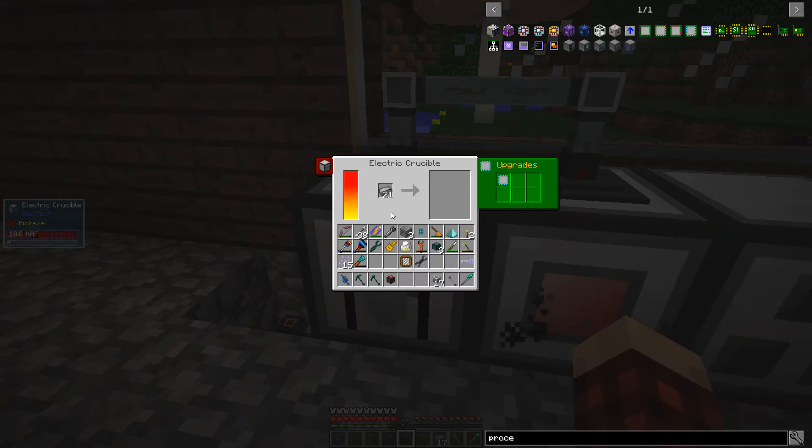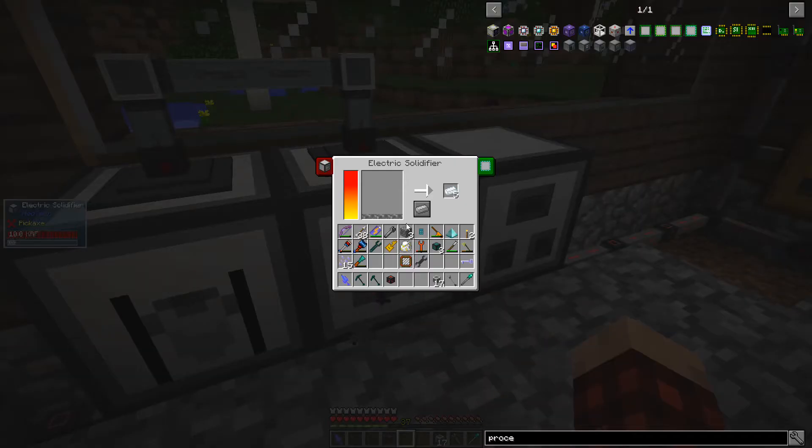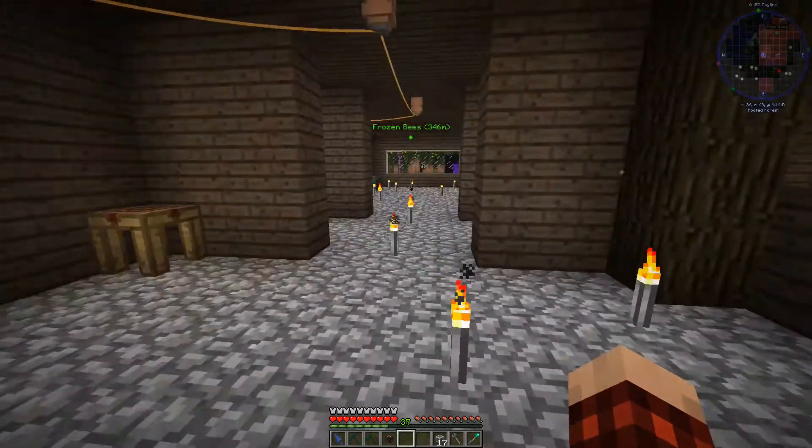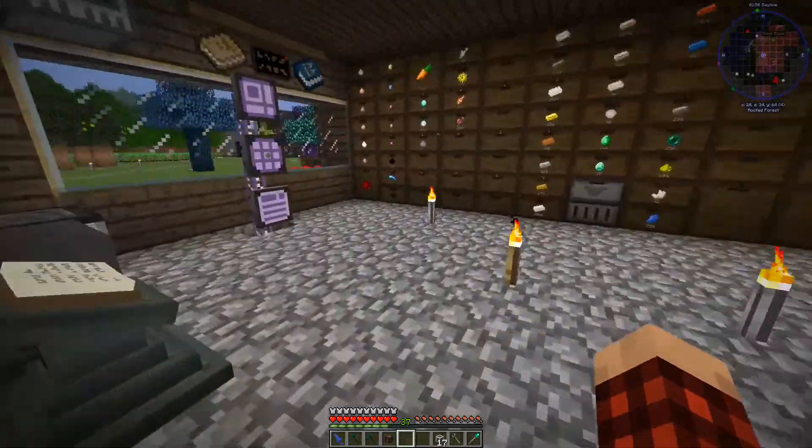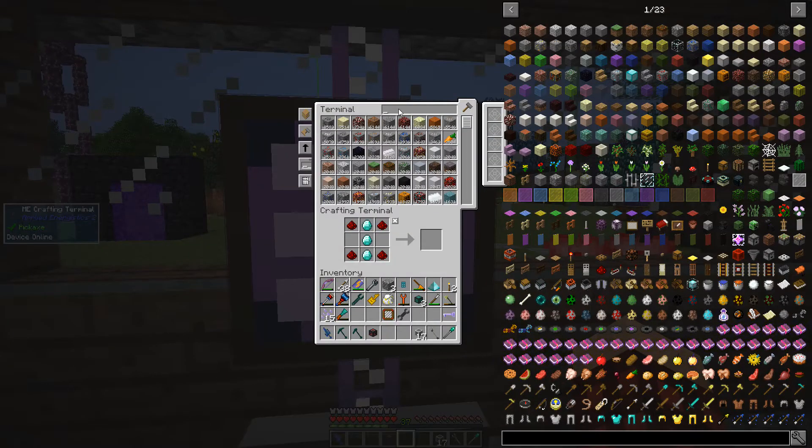Oh! Okay — that sped things up a substantial amount. It uses a lot of power though; we're going to have to figure some of that out. These machines take upgrades as well. Molten steel is turning into refined iron. Let's make some more of those upgrades — they're not too expensive, so we might as well make some.